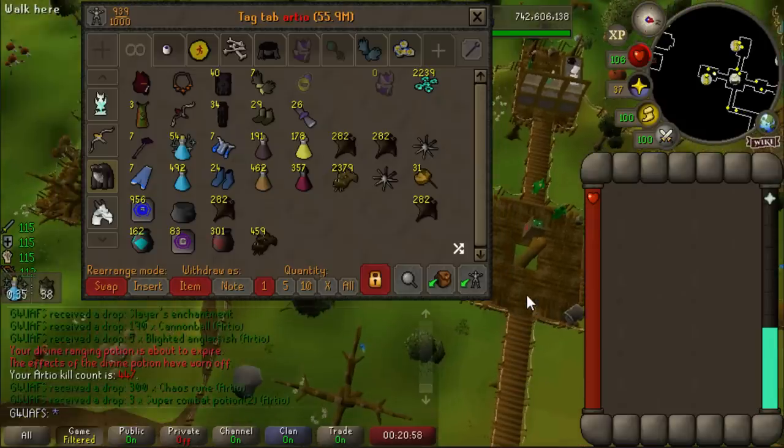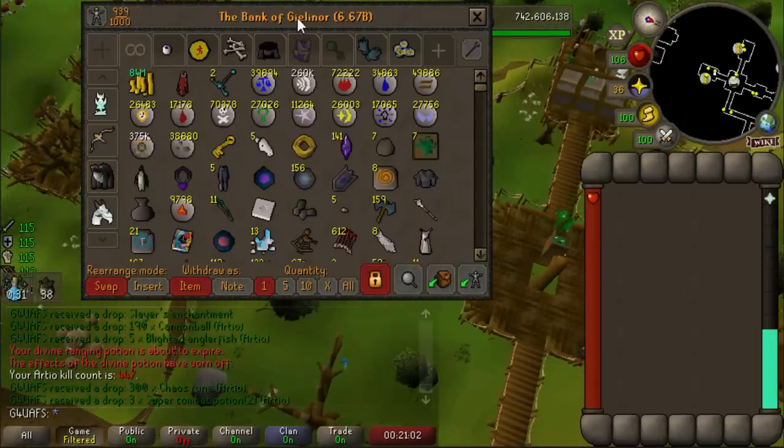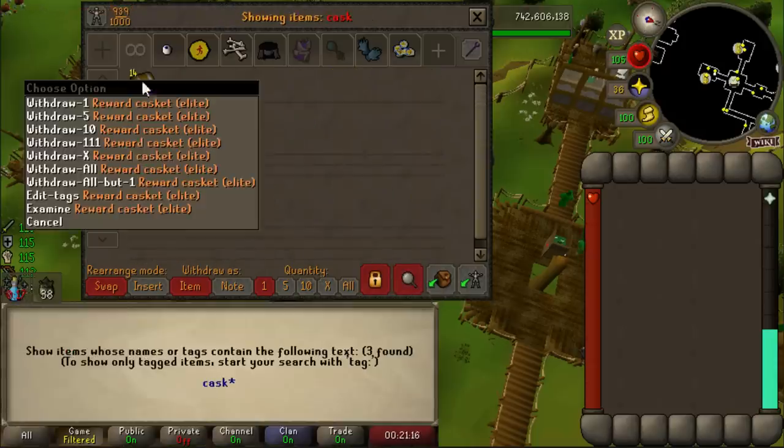I need to take a break from doing Wildy Bosses. I keep getting ragged insanely frequently - I can't do like a 10-kill trip without getting ragged. I attack back, I started bringing an AGS, I've got my freezes, so I start actually fighting back. 99% of the time the PKer teleports out from somebody with a crossbow, basically, so I'm just not doing it anymore. It is Sunday, to be fair.